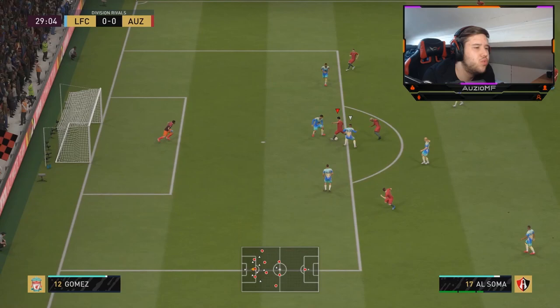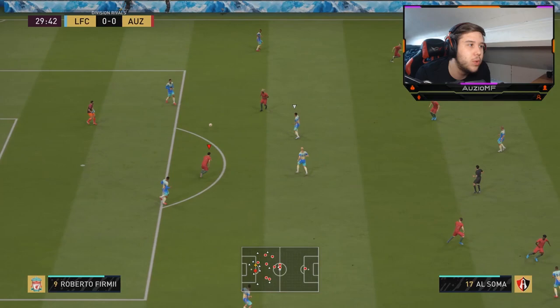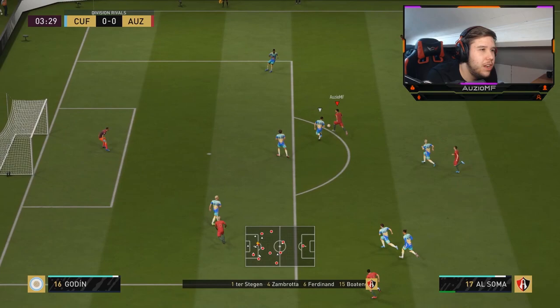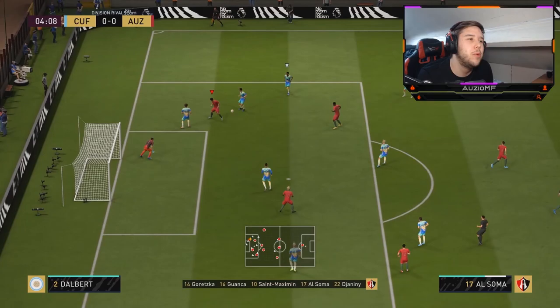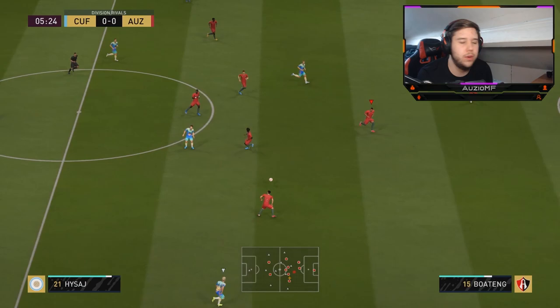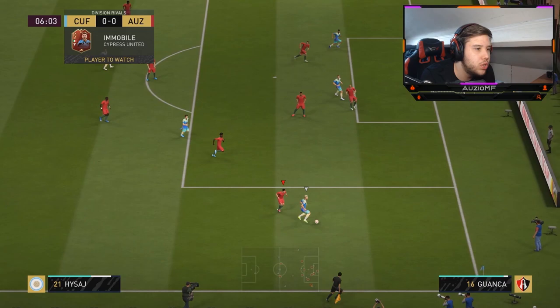I'm going to bring it back onto his right foot - oh, we just couldn't get the finish. Virgil van Dijk doing what he does best, blocking shots. Al Sumer is looking very, very nice on the ball. I love his little twists and turns inside the box. We've had like three games now and every single one has rage quit in the first 20-25 minutes. We can't really get a goal, which is disappointing because he's doing so well to get into the angles - it's just we can't get the final product.